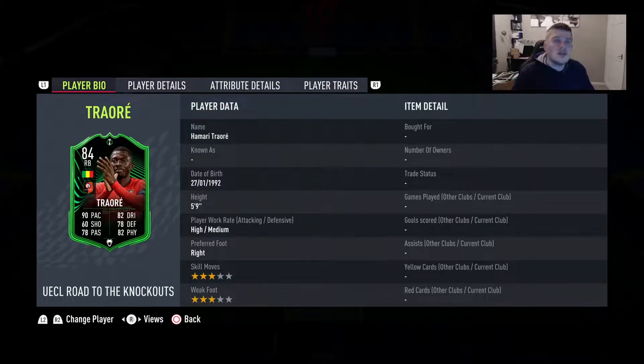Welcome back. Today we're reviewing the UECL Road to the Knockout Hamari Traore card, which could actually be really good just because of the competition in the conference league. Looking at this card — 84 rated, only 40,000 coins right now — it has really good stats: 90 pace, 82 dribbling, 70 defending, 82 physical, and 70 passing. This could be the replacement everyone's looking for if you don't have enough coins for Hakimi.